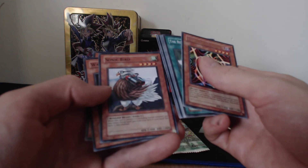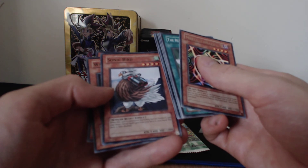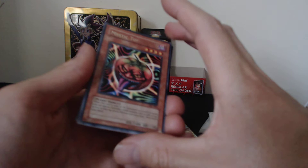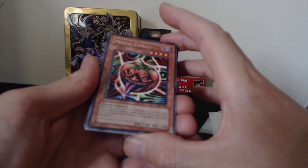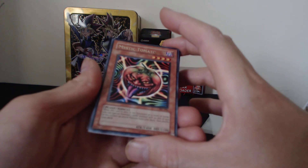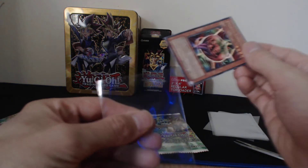Sonic Bird: when this card is ritual summoned, excluding special summon, you may move one ritual spell card from your deck to your hand, then the deck is shuffled. So if you use that with Sangan of Thousand Hands, it searches your ritual monster straight out. Mystic Tomato: when this card is sent to the graveyard as a result of battle, you can special summon one dark monster with 1500 attack or less in face-up attack position from your deck, then shuffle your deck.